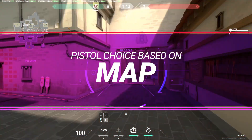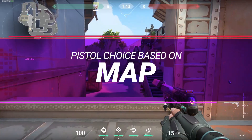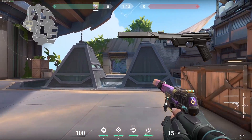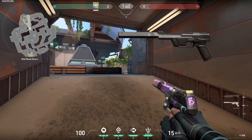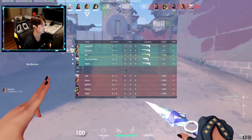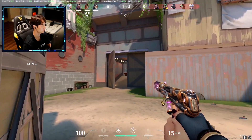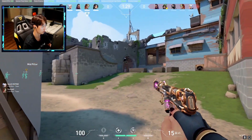With agents covered, let's get into maps and how they contribute to whether you keep the Classic or grab a Ghost. On larger maps like Breeze and Icebox, you're going to want to opt for the Ghost. With larger maps, you have a higher likelihood of getting into long range encounters, which really favor the Ghost — it does more damage at long range and has better accuracy versus the Classic, which has more spread, fewer bullets, and less accuracy. This is the one situation that trumps your agent pick. Regardless of how useful your agent abilities are, it's going to be hard to use them at longer ranges and then follow up with a Classic.